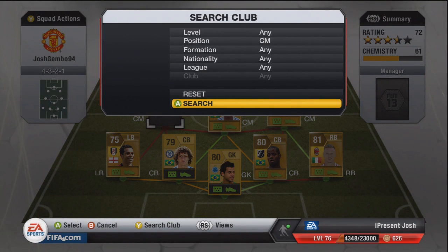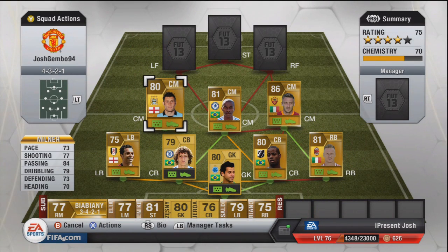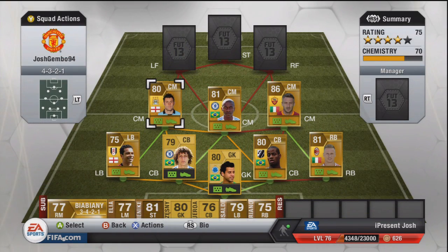Moving on to the next CM — it is Milner. I'm not in love with him, but he can be good, though sometimes he's diabolical. 73 pace, 77 shooting, 84 passing, 79 dribbling, 73 defending, and 70 heading. Good all-around stats. Five foot nine tall, four star weak foot, three star skill moves, 3.3k. He sometimes hits a nice long shot, and sometimes he doesn't.